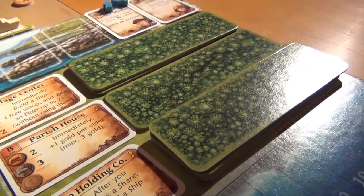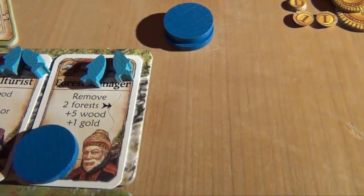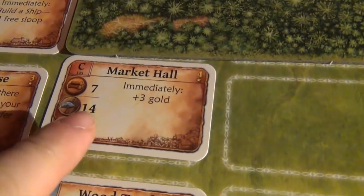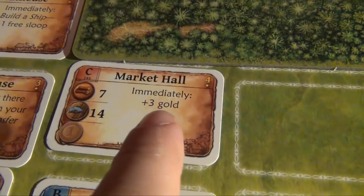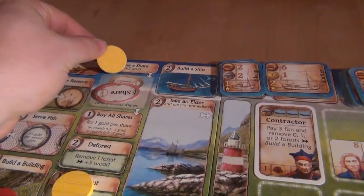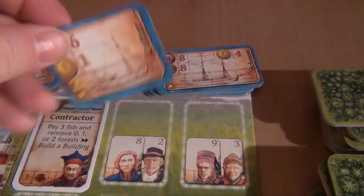Yellow decides to thin out — he gets one wood per forest, which is seven. Blue decides to use his forest manager, taking one fish and removing his final two forests for five wood and a gold. Red decides to build a building from his hand — the market hole, costing seven wood and fourteen fish, giving four victory points, and immediately granting three gold. Of course, thanks to the joinery, two more wood go to the reserve. Yellow issues his last share, getting two gold. Thanks to his ship holding company, he may now build a ship — the last cutter — though he'll probably upgrade it anyway, costing six wood and one gold. Blue builds a building costing one wood and two gold, which allows him to gain one gold before building a ship.